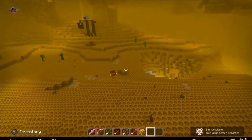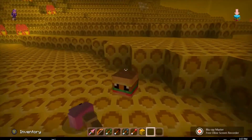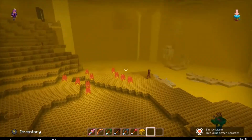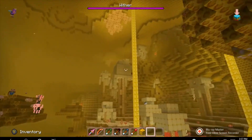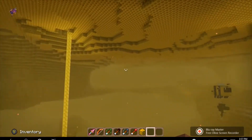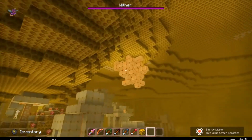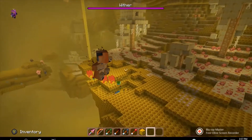Let's see if we can find the wither. I don't know where the wither is, but I'll just spawn another one. I can hear it — there it is! As you guys can see, it is a pug. Look at the tail — it's so cute!